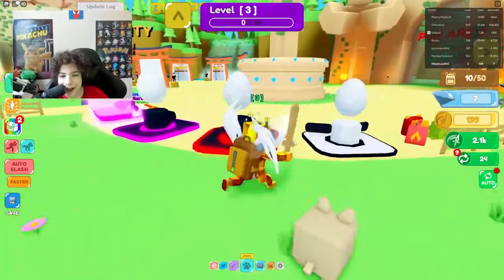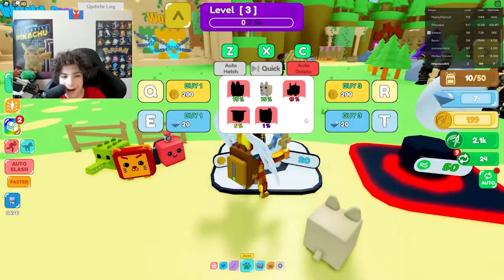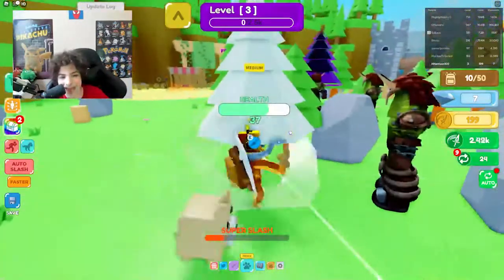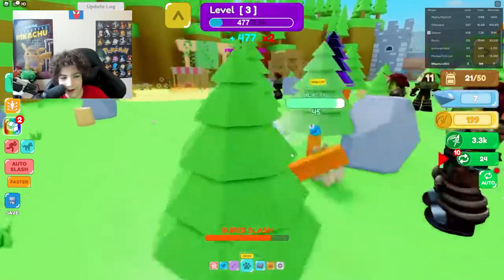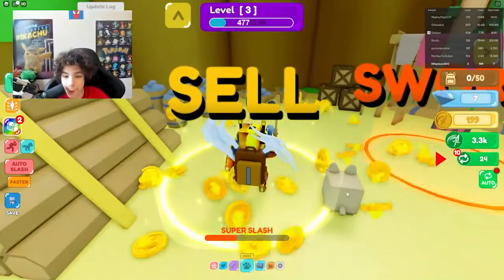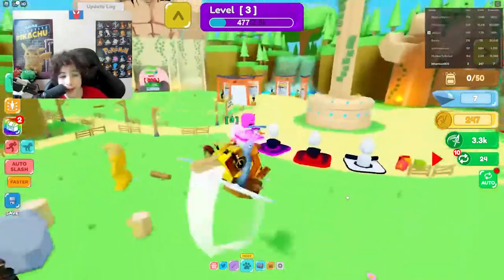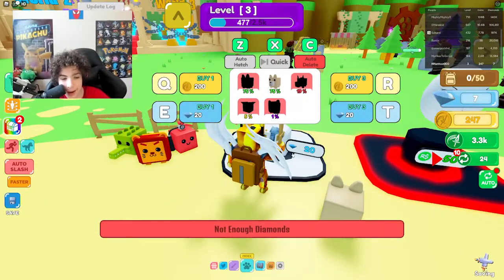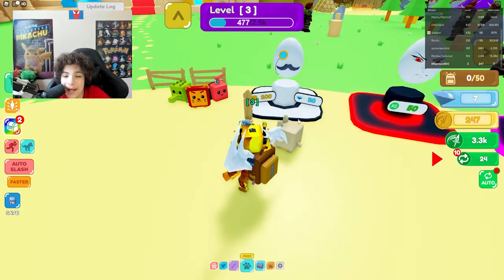Let's see if I can buy another egg to get another pet — 200 coins to buy another pet. I need one more coin and then I can buy another pet. If I break this tree I should have enough coins. I got 48 coins from one tree, let's buy another pet. Wait — not enough diamonds? I need diamonds too?